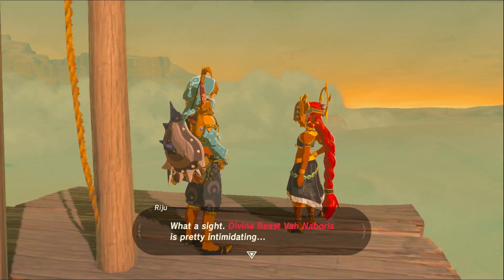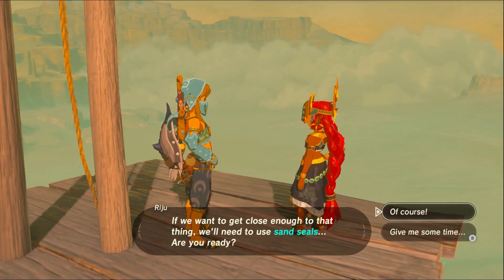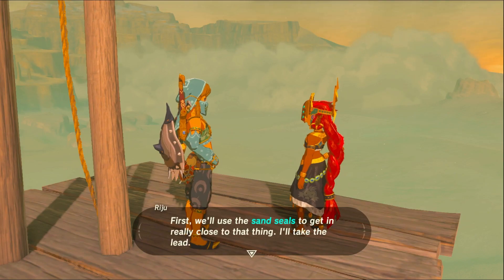What a sight — Divine Beast Vah Naboris is pretty intimidating. If we want to get close enough to that thing, you'll need to use sand seals. Are you ready? What do I gotta do though? First we'll use the sand seal to get in really close to that thing — I'll take the lead.